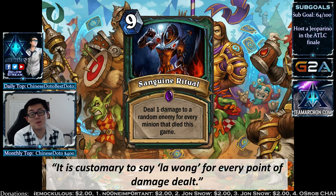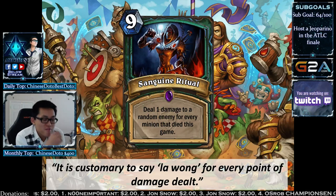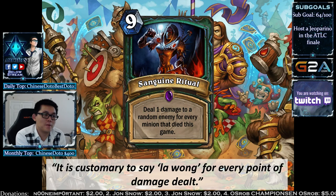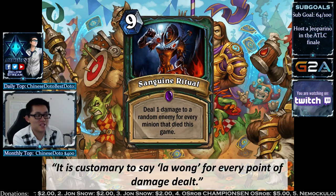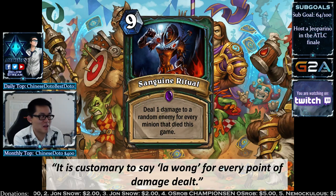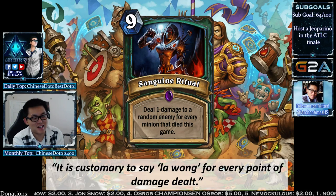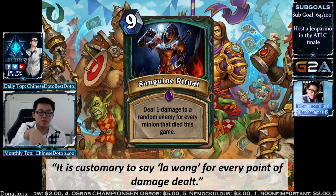The second epic card for TGT is Sanguine Ritual — a 9-mana spell: deal 1 damage to a random enemy for every minion that died this game. If 20 minions died, that's 20 damage — like a 20-damage Avenging Wrath. Death Knights are treated as the evil counterpart to Paladin. You want a lot of things to die to play this. Two Army of the Deads is probably the main setup, but it's a 9-mana spell that takes your whole turn.